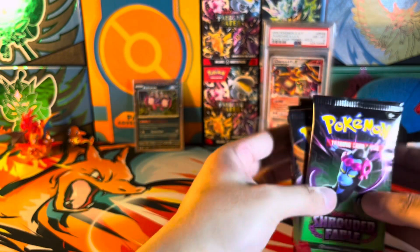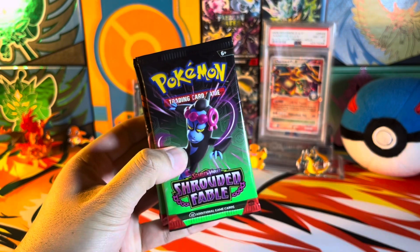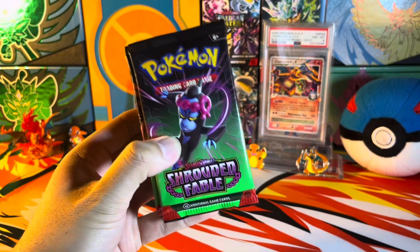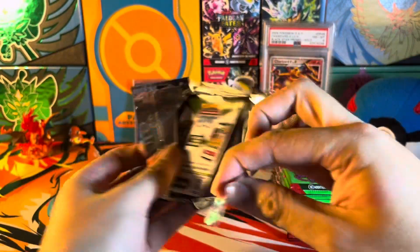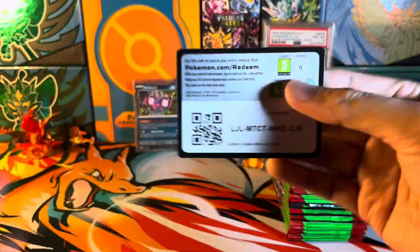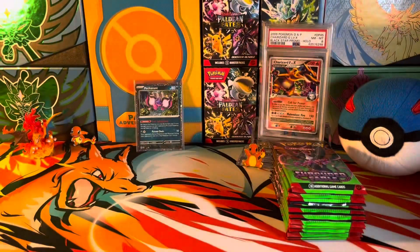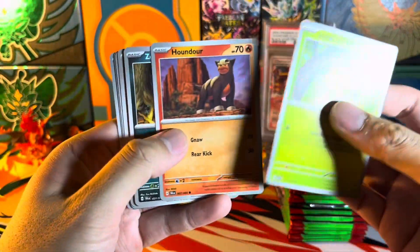And we have our 12 Shrouded Fable packs. Let's get these packs opened up. Here we are — our very first pack of Shrouded Fable. Can we get a pull on the first one? Code — here we go. Starting off with a Joltik.